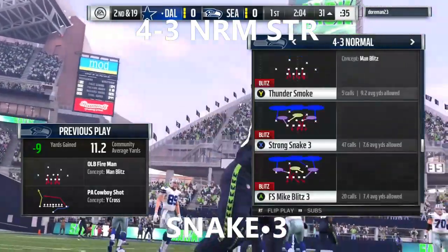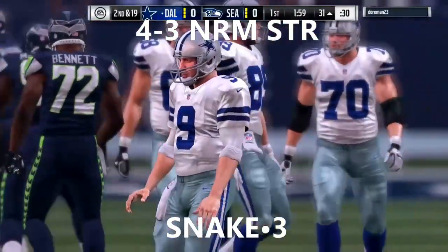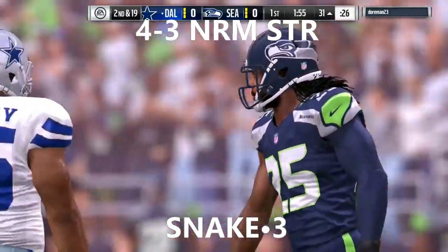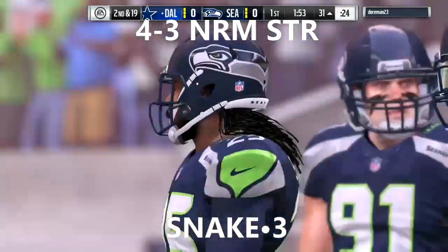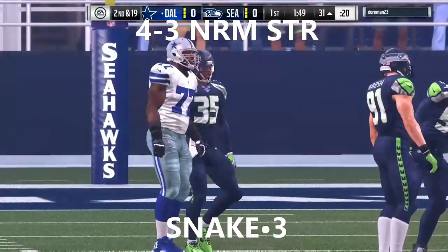All right, again. All right, Madden Secrets — we've got 4-3. Strong Snake 3. Don't tell anybody — Doc Secret, Confidential. 4-3 Normal, Strong Snake 3.